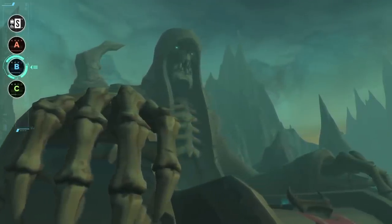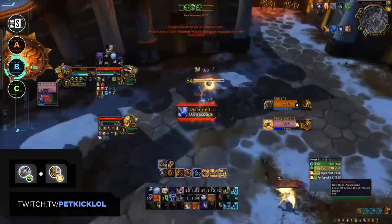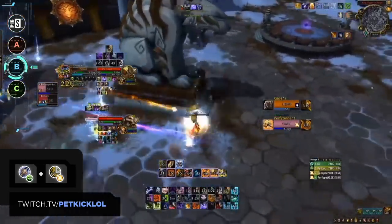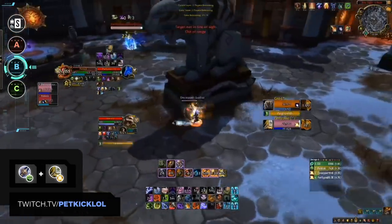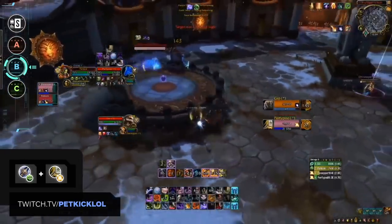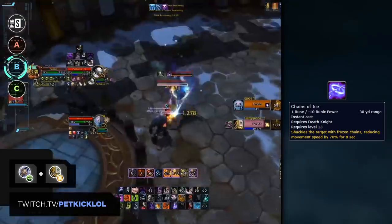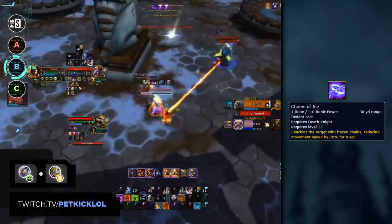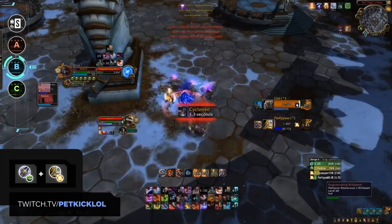Up next is the B tier — comps that you can do quite well on, but they have more weaknesses and might struggle against S and A tier comps. Let's start off with Unholy DK, best paired with a Holy Paladin. Unholy DKs are extremely strong in PvE right now and have great damage output. This damage paired with short cooldown Paladin stuns can create some nice kill opportunities. However, DKs have a few key weaknesses in PvP: they are not as tanky as Warriors, take a lot of damage from other dominant melee classes, lack major mobility like Windwalkers, and do not have a Mortal Strike effect, making it easier for the enemy healer to outheal your damage. You can still do well on this comp though.